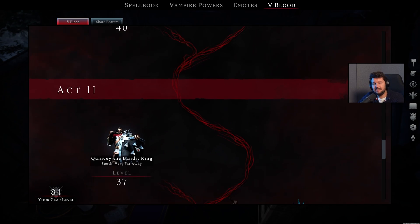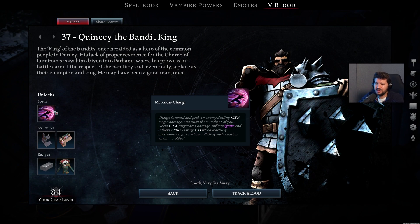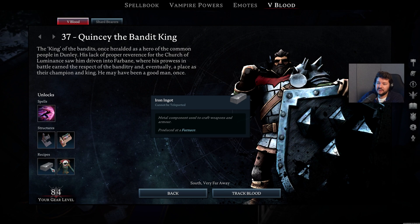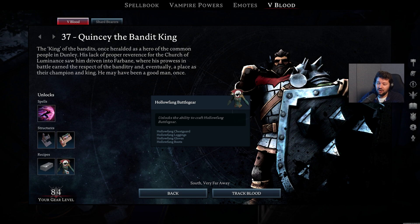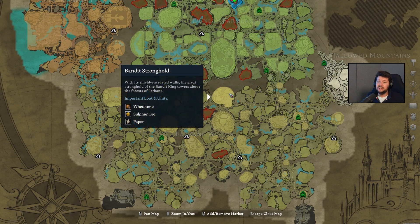Moving on to the second act, we first have to deal with Quincy the Bandit King before we can progress to the next zone, because this guy unlocks some pretty important structures. First off, the Merciless Charge — an ultimate ability which could come in very handy for PvP early game — while he also has the Smithy and the Tailoring Bench. So then you can start crafting iron items with the Iron Ingot blueprint, and also Hollowfang Battlegear, the armor you can start making in the Dunley Farmlands. This guy can be found in the Bandit Stronghold, so you first have to deal with the Bear.